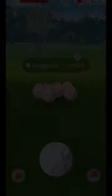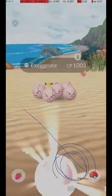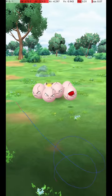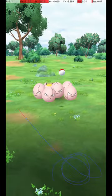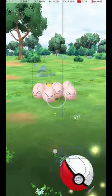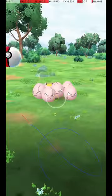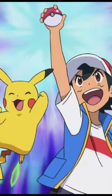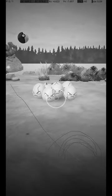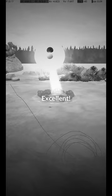Exeggutor has one of the most difficult excellent throws in all of Pokémon GO. Not only is its catch circle tiny and reasonably far away, but it is also partially buried in the ground, meaning that only a portion of it is actually hittable. For some time, I thought that this throw might literally be impossible on my phone, but to my surprise, I was eventually able to record two excellent throws in the ground position and one accidental excellent throw during a jump.